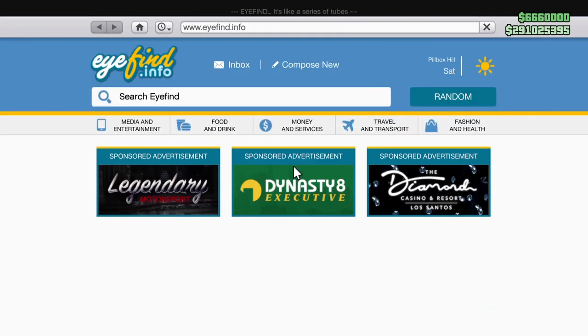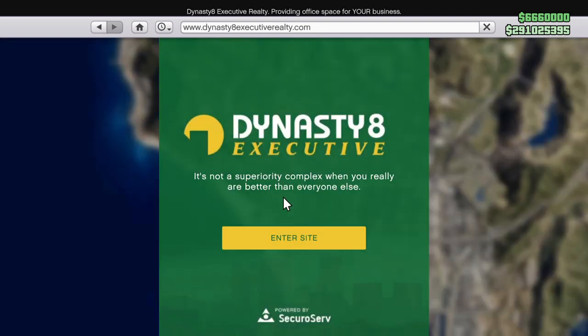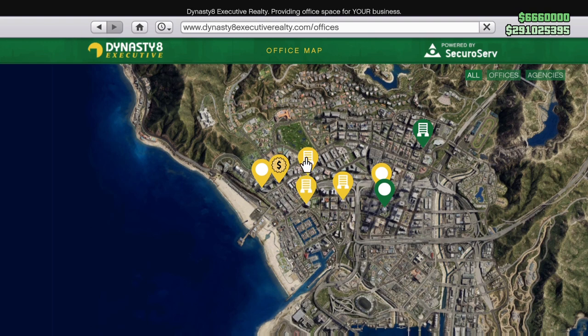First you're going to need to buy an office. Open up your internet and come over to Dynasty 8, then come up to the top and filter out offices. There are only four offices you can buy.